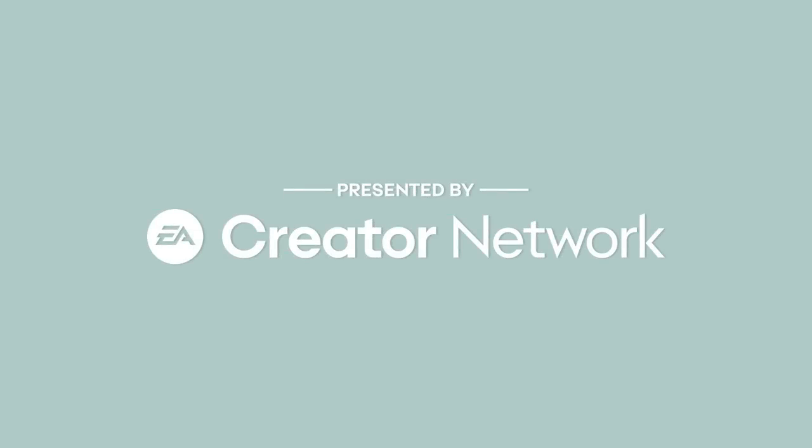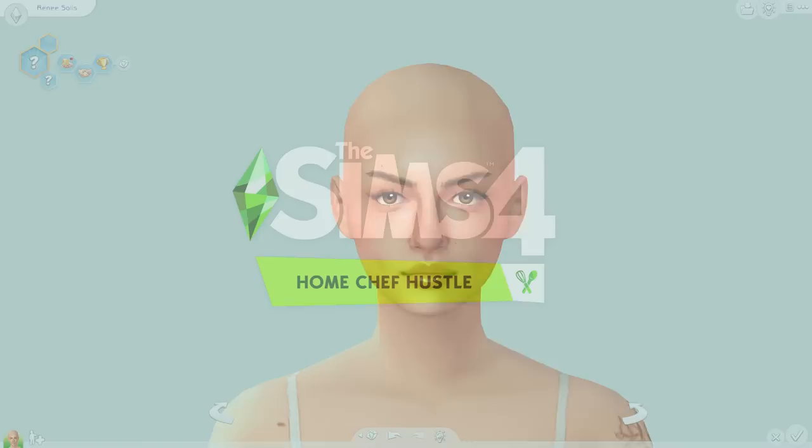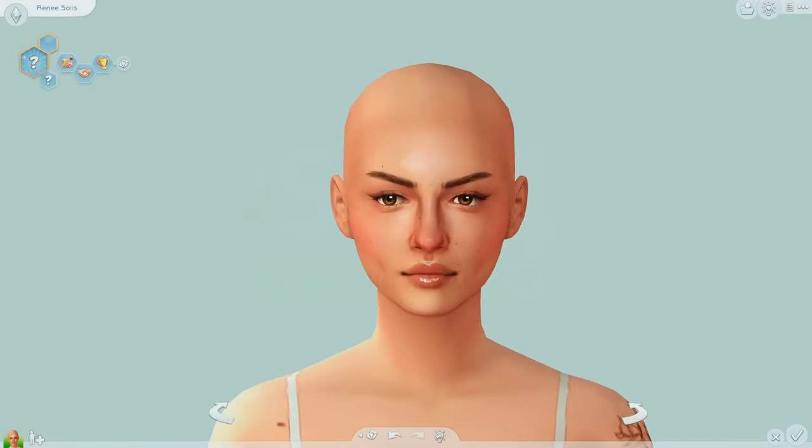This video was made possible by the EA Creator Network. Hey guys, welcome back to another video. Today we're gonna be checking out the Home Chef Hustle Stuff Pack. We're gonna dive into CAS first, then Build/Buy, and then we'll check out the gameplay portion. I'm still slightly skeptical about the whole selling thing and how it differentiates from City Living, so I'll do a little comparison with the selling table from that pack.